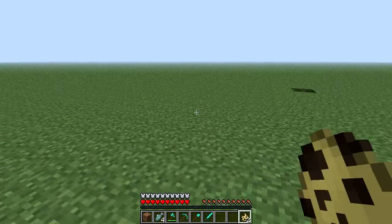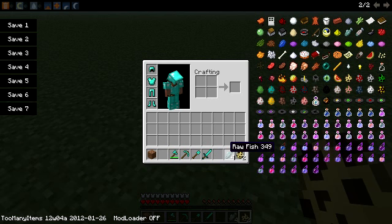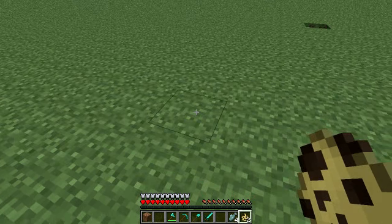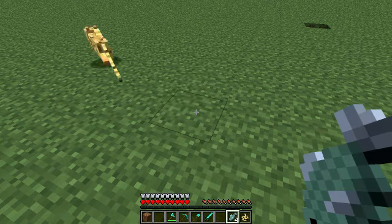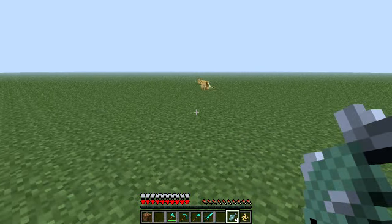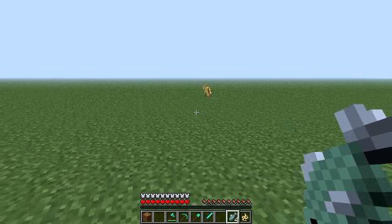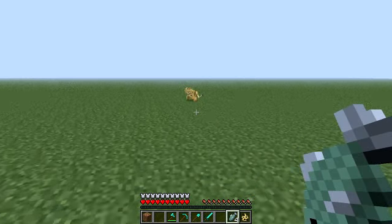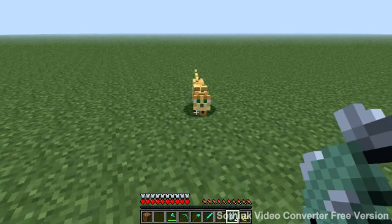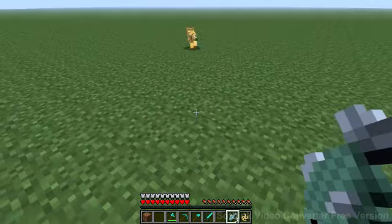They are kittenish mobs. They come like this — after they come, you feed them. And they will run away.